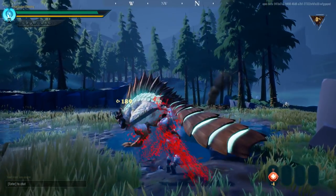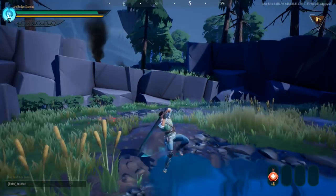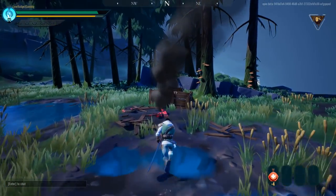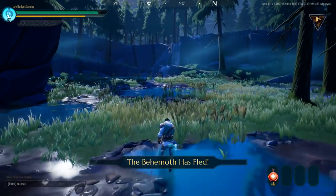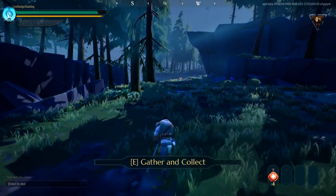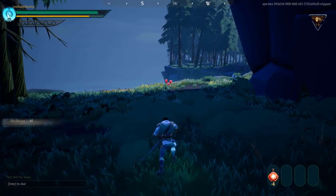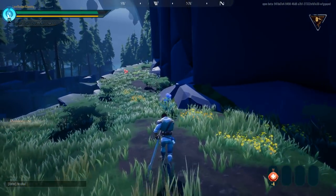Oh crap! The problem is I can't see the behemoth's health. How do I do that? Plants, minerals, aether — gather up what you can and we'll make use of it later. Plants? What is this? Sky blue. It looks good, I'll give it that — it looks very nice. The art style is very reminiscent of Fortnite and similar games.